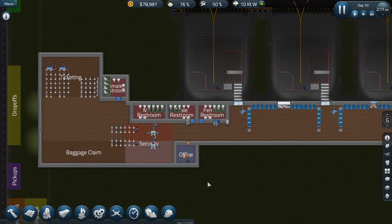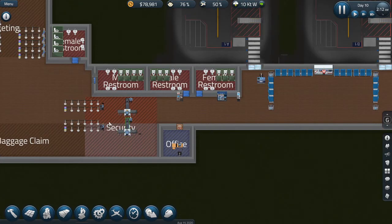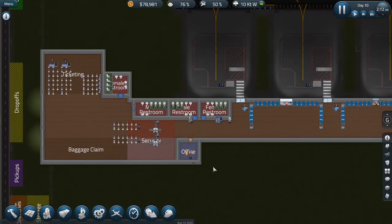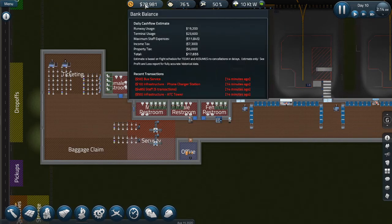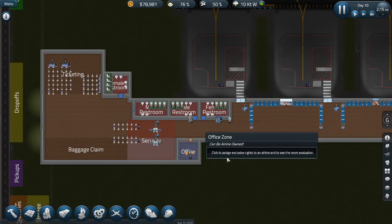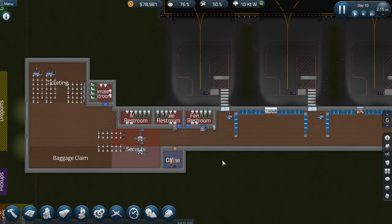Hi there, welcome back to Sim Airport. I'm registered for 32. We are now on day 10 — time has passed forward a little bit. You'll notice I've added some additional security to the airport. Things are going pretty good. We've got 78,000 in the bank and we're making just under 20 grand a day. I still haven't hired a CFO; I don't really see the need to do that quite yet.